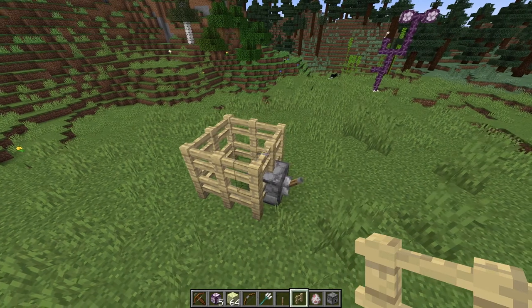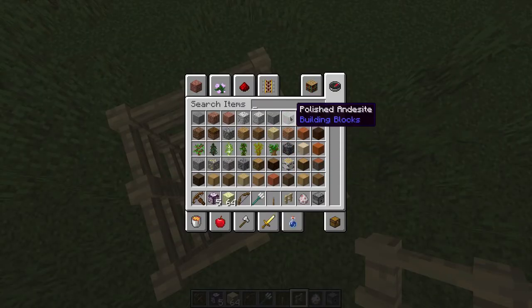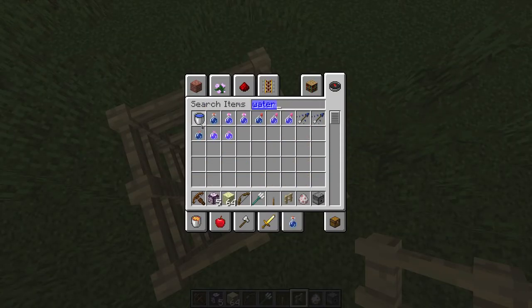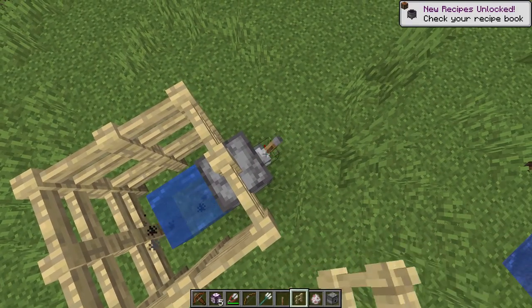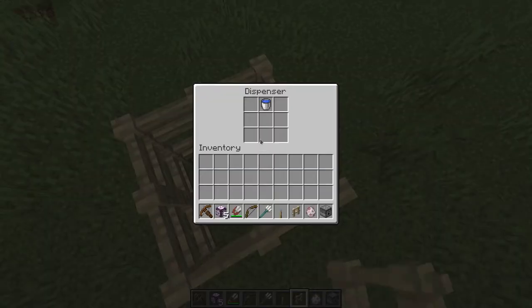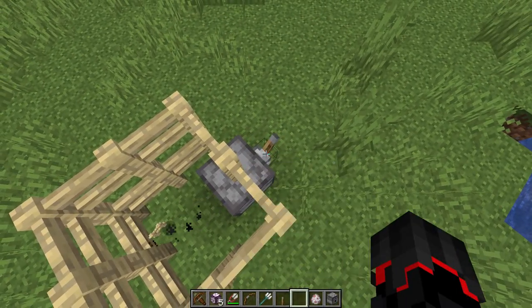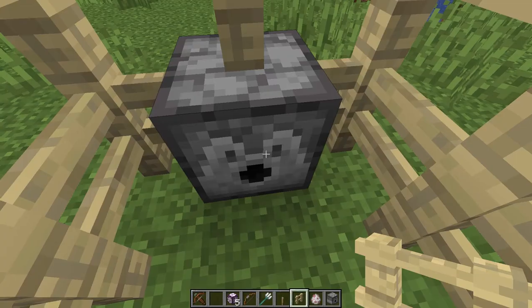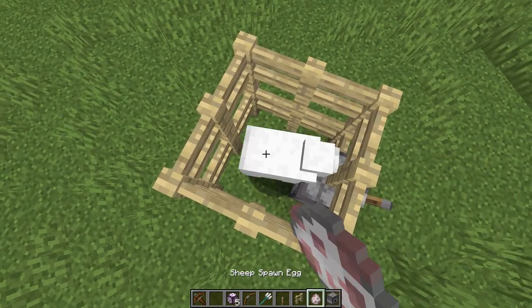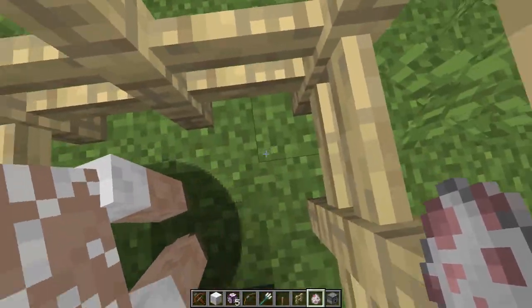The next thing is that dispensers can now dispense shears and can shear sheep. Now if you take shears in there and a sheep in a little pen like this, it can now shear the sheep for you, which is actually pretty cool.